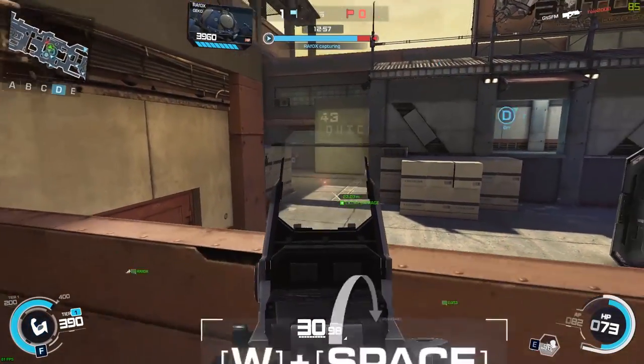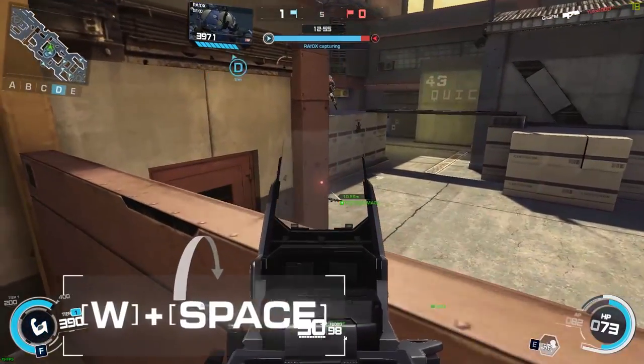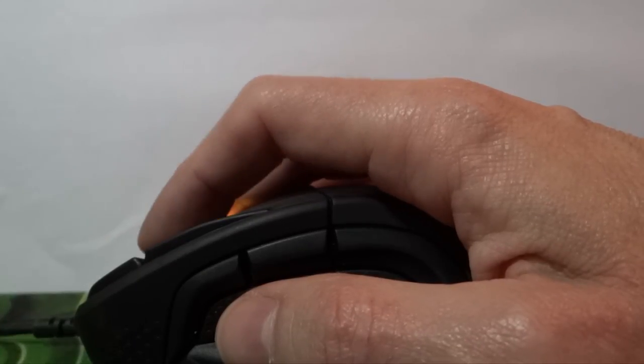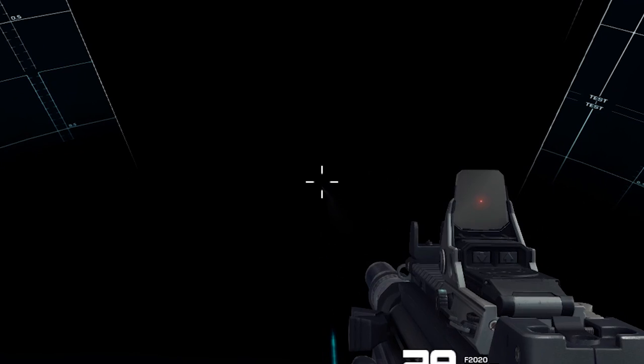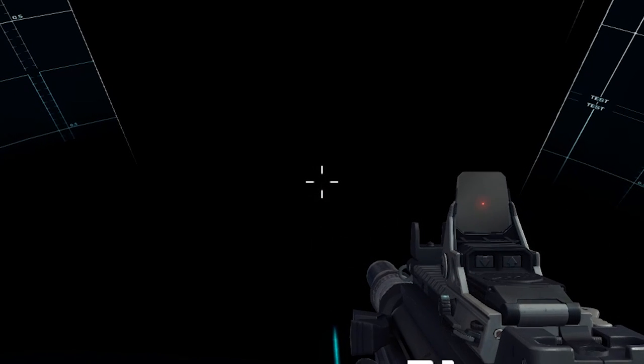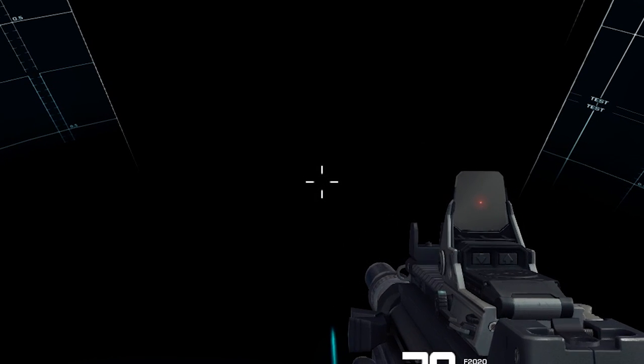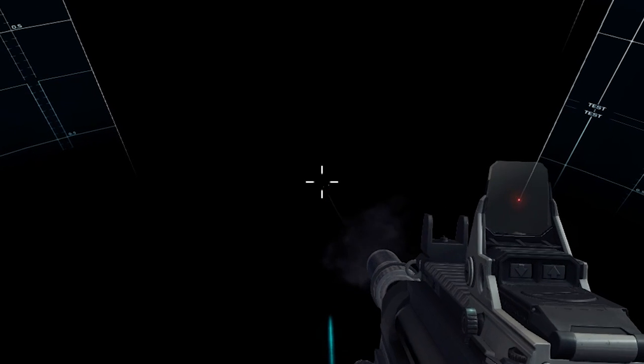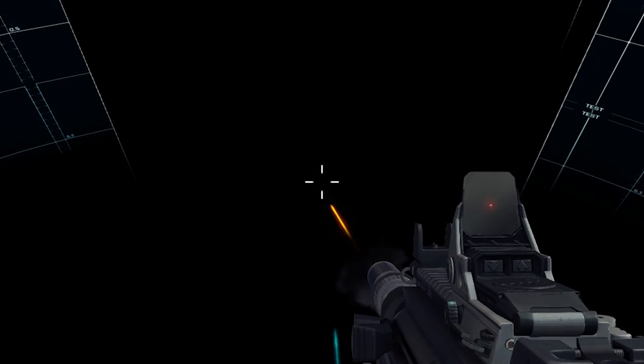I noticed something interesting while testing the F2020 in a shooting range: while trying to perform single-shot firing by tap shooting, I got two bullets per shot almost every time. I don't know if this is by design or a secret of the weapon — it's probably due to the fire rate. Leave a comment and let me know what you think.